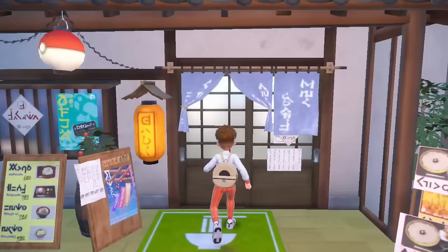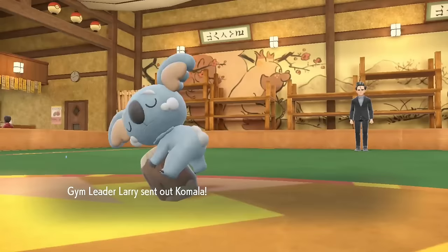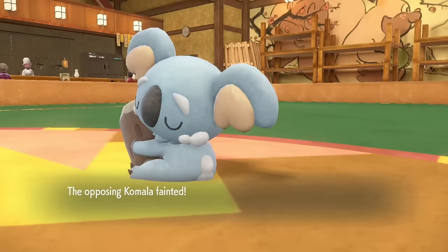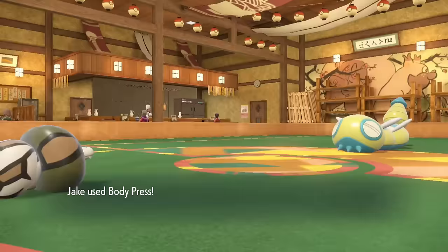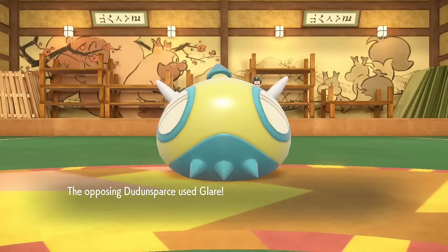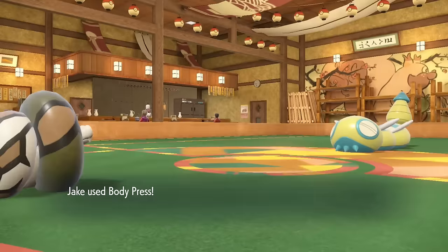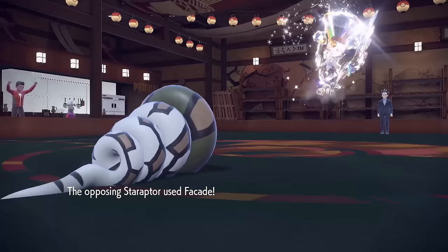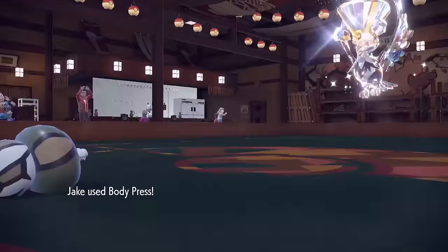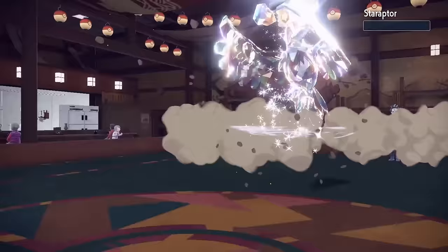We head to Medali City, go to the restaurant, and then interrupt Larry in the middle of his lunch break so we can battle him. Komala is his lead, but one critical-hit Body Press from Jake was all it took to squash the koala. Larry brings in the Dunsparce, and a Body Press brings the snake below half health, while it annoyingly responds with a Glare, paralyzing Jake. But our Shed Skin comes in clutch and we heal from paralysis at the end of the turn, allowing Jake to follow up with a second Body Press, KOing the Dunsparce. Larry's ace Staraptor is next and hits Jake hard with a Facade, while Body Press does just over half damage. Jake takes one more Facade before ending its life with a second Body Press.